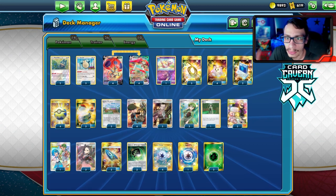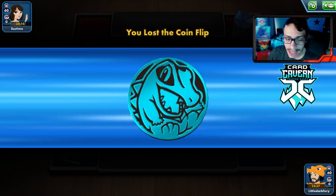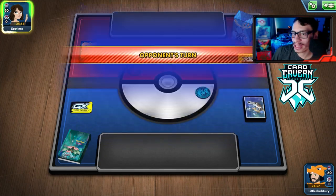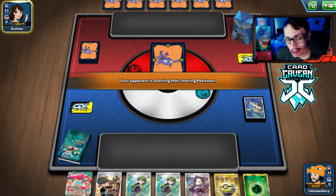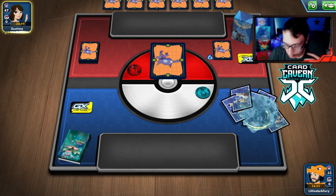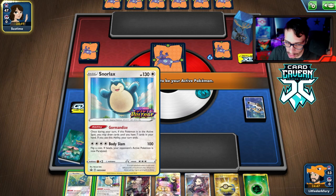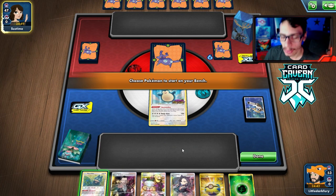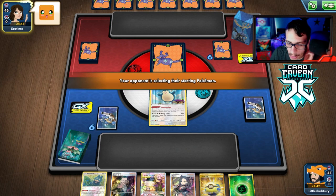Let's try the deck out and see it in action. The first match with Orbeetle and Cheryl — I love Orbeetle V-MAX so I'm interested to see if we can win a couple games. We are mulliganing, revealing we're playing an Orbeetle deck to my opponent. We get the Munchlax Snorlax start. We'll open Snorlax and hold off on the Munchlax for a turn since I don't know what we're playing against.